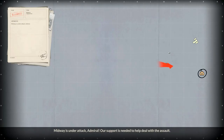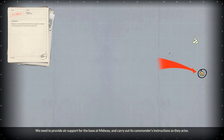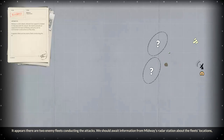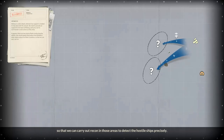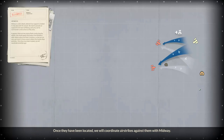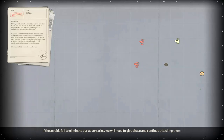Midway is under attack, Admiral. Our support is needed to help deal with the assault. We need to provide air support to the base at Midway and carry out its commander's instructions as they arise. It appears there are two enemy fleets in the attack. We should await information from Midway's radar station about the fleet locations so we can carry out recon in those areas to detect the hostile ships precisely.